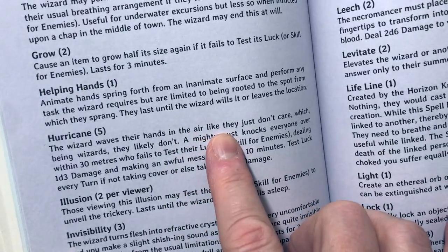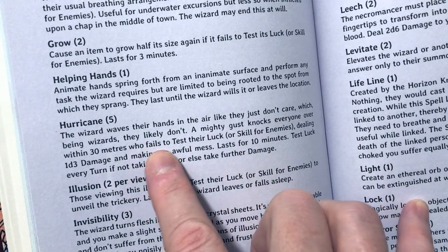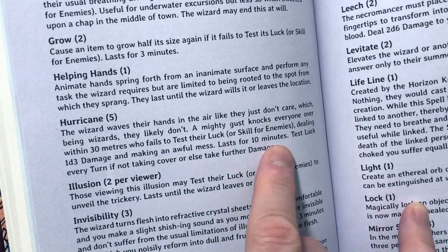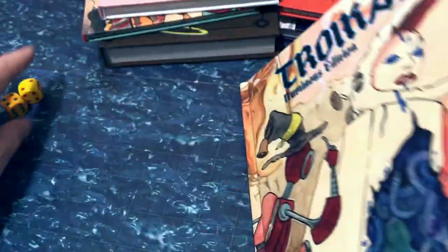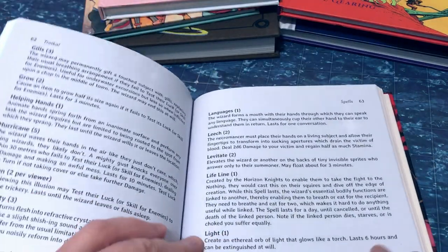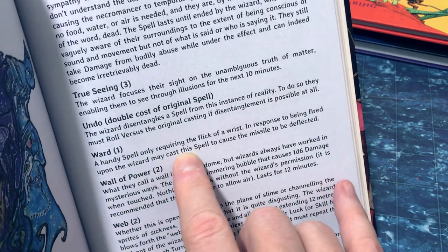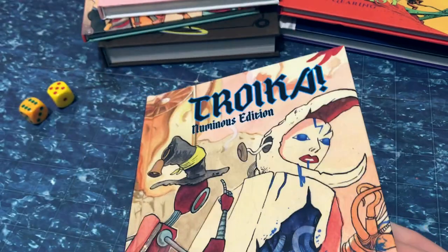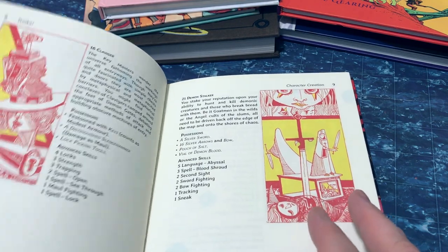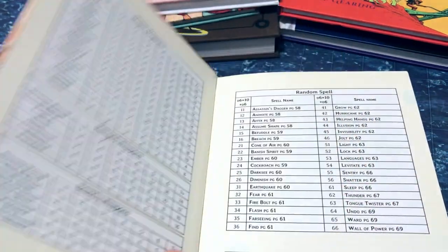You can see there's a lot of room to determine what it would mean if someone's mind is somewhere — it's very narrative, almost the beginning of a story. Rolling another spell, 42 gives us 'Hurricane': the wizard waves their hands in the air like they just don't care — which being wizards, likely they don't. A mighty gust knocks everyone within 30 meters who fails to test their luck or skill, dealing 1d3 damage and making an awful mess. And result 65 is a warding spell requiring just a flick of a wrist to deflect an incoming missile.